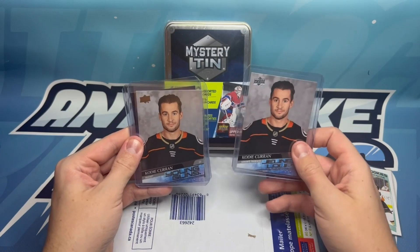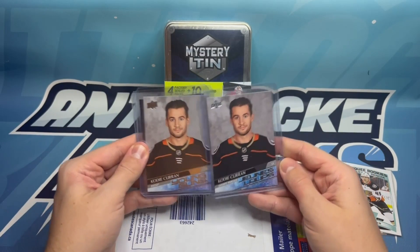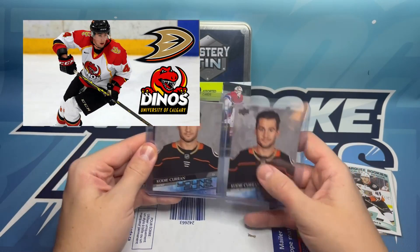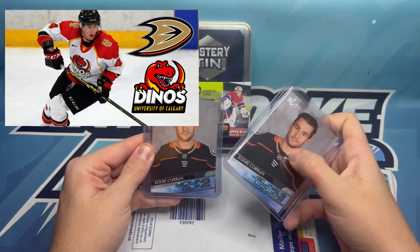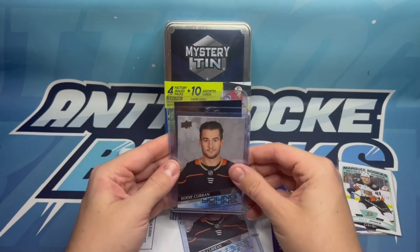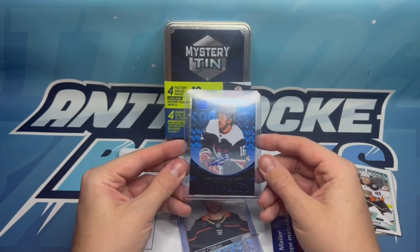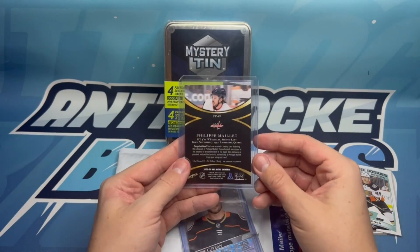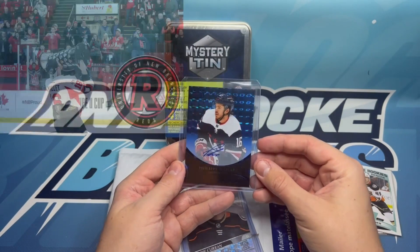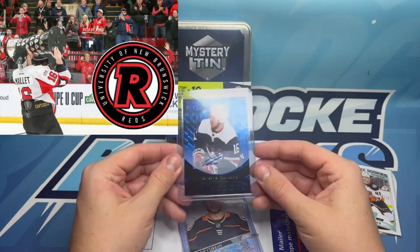All U Sports athletes — you can see the Cody Coran Young Guns and Jean-Luc, the French variation. He played on the west coast and was able to make the NHL from U Sports. And then my main PC — we got a Phil Maillet autograph from Metal Universe, a blue sapphire beauty auto. That's a big PC grab for me — very exciting.